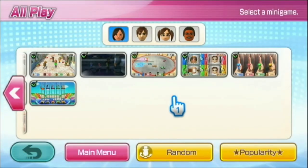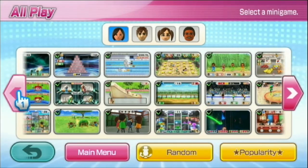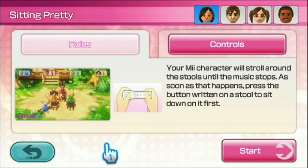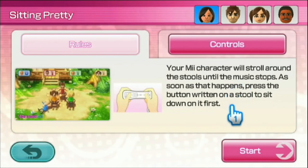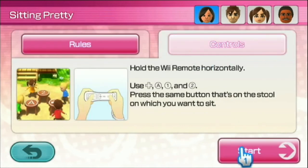Two more minigames to go. Next is Sitting Pretty — a little bit like musical chairs. Your Mii character will stroll around the stools until the music stops. As soon as that happens, press the button written on the stool to sit down on it first.